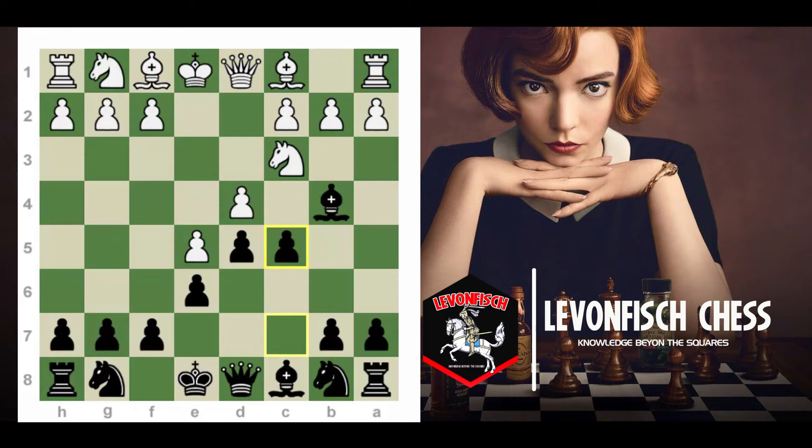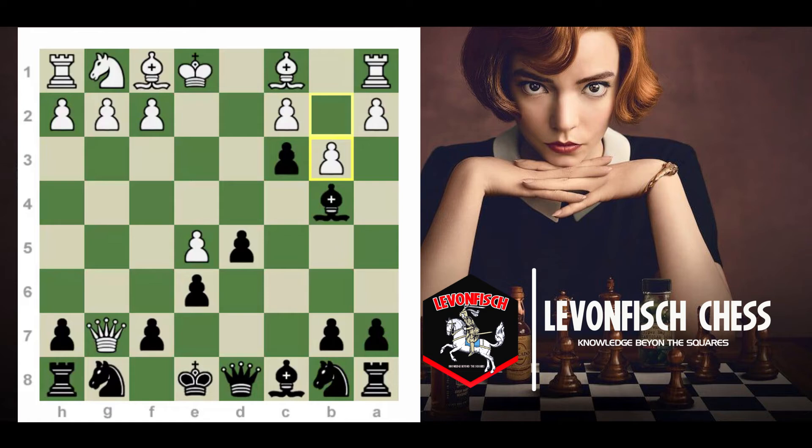Before I talk about Bd2, I want to talk about this Qg4 move again, which is the most poisonous move in the Winawer world. One thing you're not going to fall for is take, take, dc. Now after b3, you're just going to lose your H8 rook. So this whole discovered check was not scary because I can take care of it really fast. So again, we're going to sacrifice the G7 pawn.